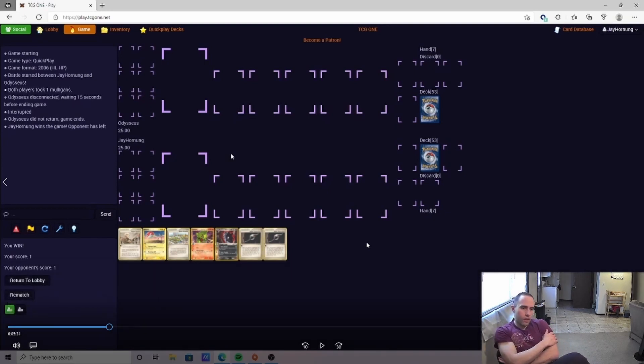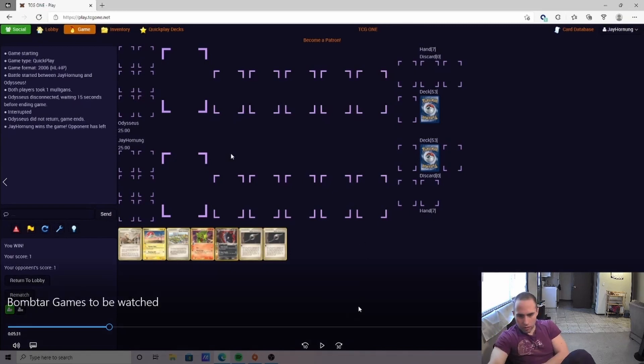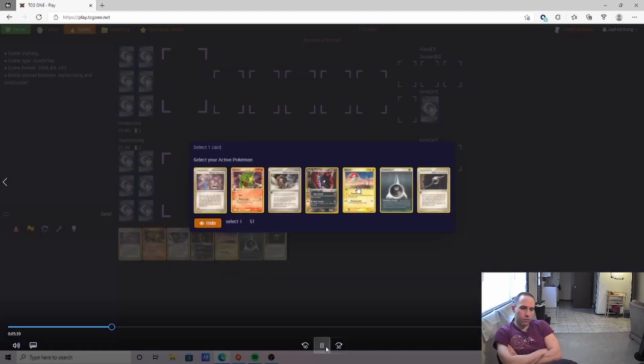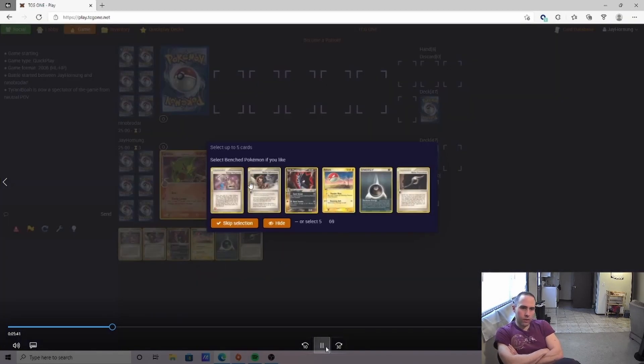Our opponent was playing the Rayquaza Delta deck, which is a really cool strategy that beats a lot of the EX decks in the format, but it automatically loses to any sort of non-EX decks — like Niddoqueen, Powtar, or Meta Knight. Our opponent doesn't even feel like playing the game and closes out the window, giving us a very quick win. Once they see our Mulligan, they know the matchup is probably not winnable and don't want to waste time.